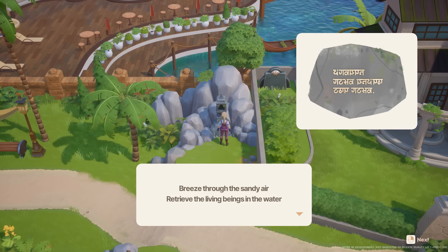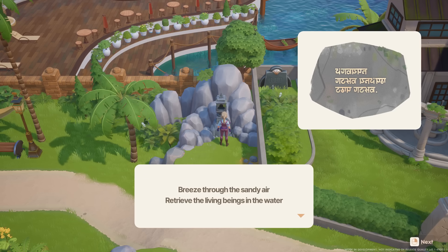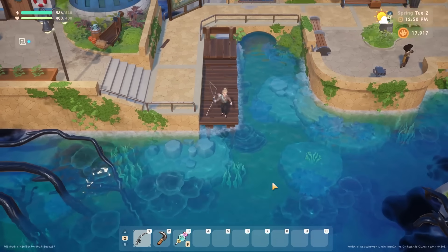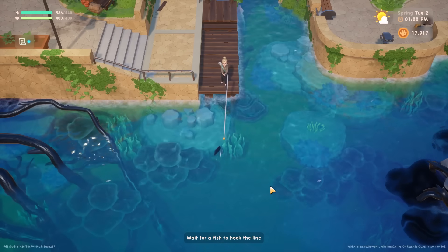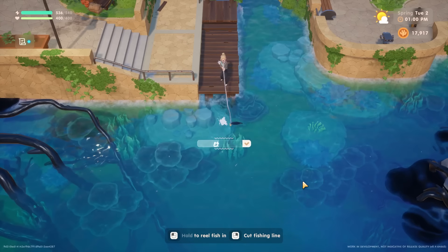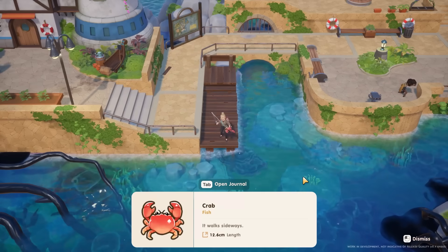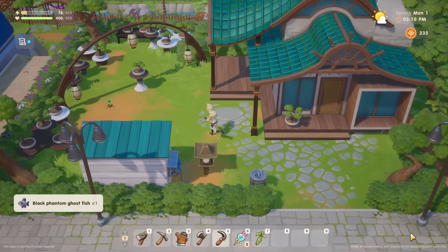The waypoint found at the beach by the abandoned villa has a clue that says: breeze through the sandy air, retrieve the living beings in the water. This unlock is quite similar to the previous shrine, except for this one you need to successfully catch any 50 fish with a fishing pole. The fish don't have to be unique, but the total number of fish caught will begin tallying once you have the fast travel ability, and fish from garbage bins don't seem to count.